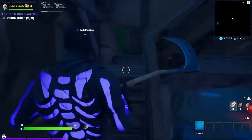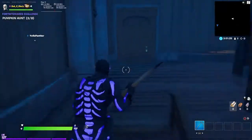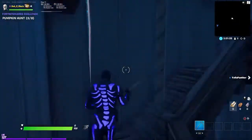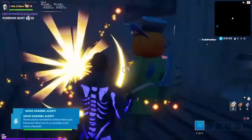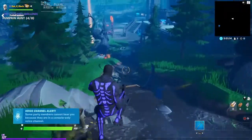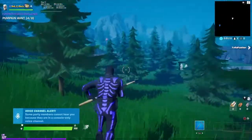Then you go up these stairs right here at the end of the tunnel, then you go up here, and if you go behind these bookshelves there should be a pumpkin right there. If you open this door and go to the left...